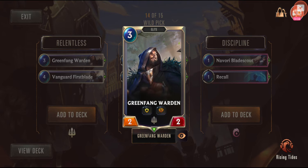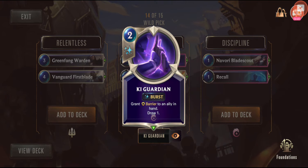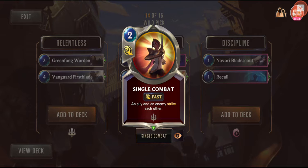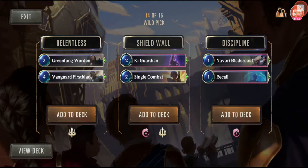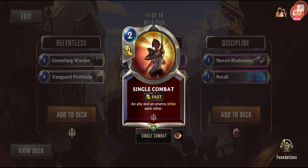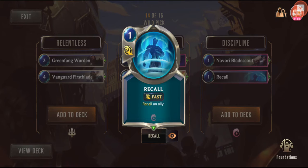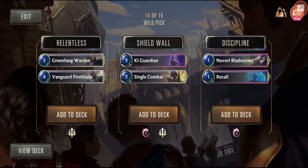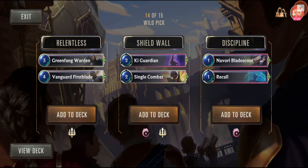It's an elite — two elites — and I'm leaning toward those elites, although they're three and four cost. Grant barrier to an ally in hand and draw one — that's a pretty decent card. An ally and enemy strike each other — that's also a great card. Shield Wall or the elites — tough choice. Recall an ally — that could be theoretically useful — instead of when being killed by a spell. I'm going to go with the elites. I'm really concerned about my deck though.